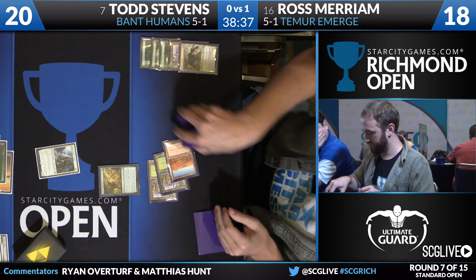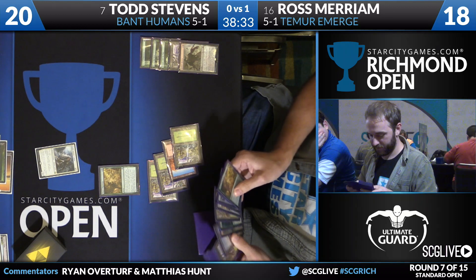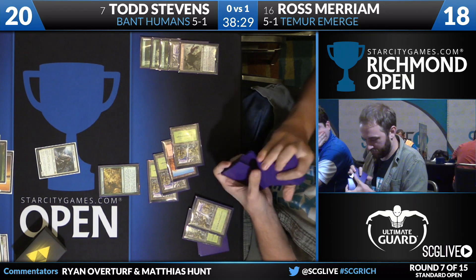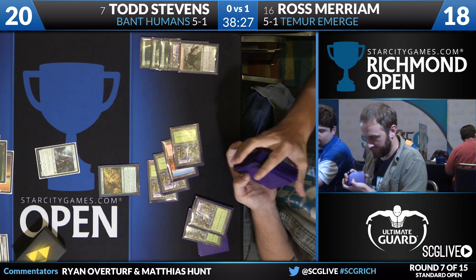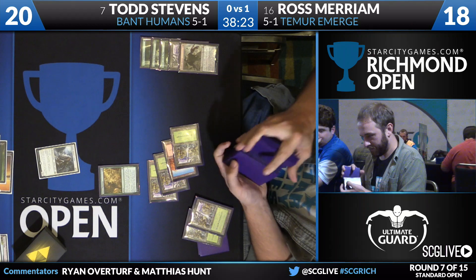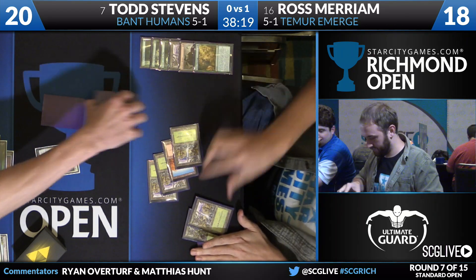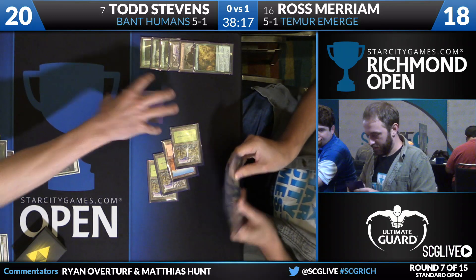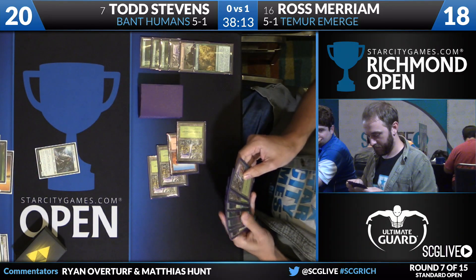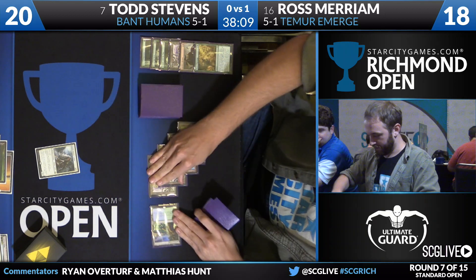The odds of Ross doing that in this Temur Emerge deck — he has that one basic mountain. The third-turn Kozilek's Return is so brutal. Sometimes I see them traverse for it, but I don't think we even had that. Ross will then cast Nissa's Pilgrimage with Spell Mastery. Todd's whole plan was to just recast the Thalia. In particular, with Todd playing the Bant Humans version, his deck is a lot weaker to the Return itself — his creatures aren't just naturally 3/3s. They scale better, so if Ross doesn't have it on curve, he can get his whole team out of range, but until then you can get some really brutal plays.